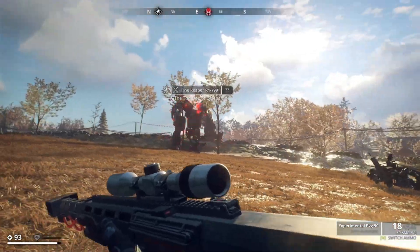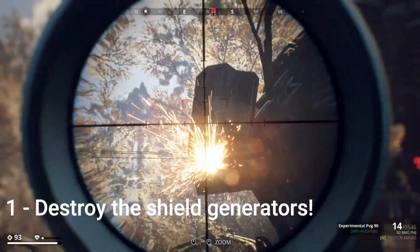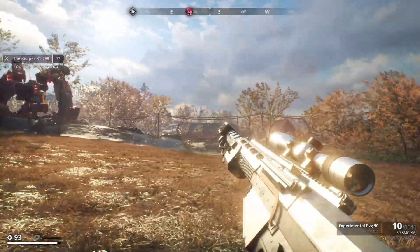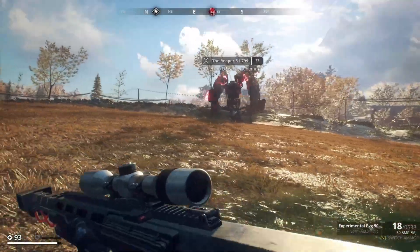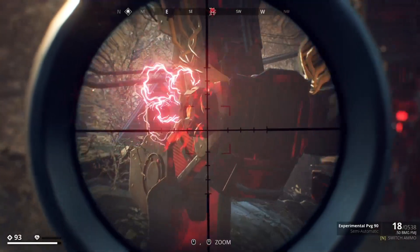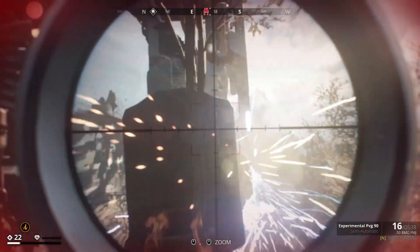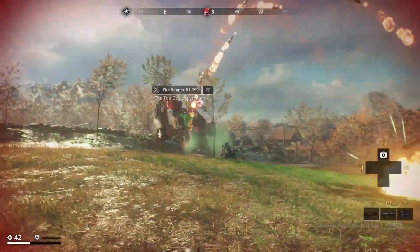Let's start with the combat tips. When you're fighting the Reaper, he creates this red barrier around himself. In order to stop that barrier, you have to shoot the 4 points of generators on his body. He's got 2 on his knees and 2 on his upper shoulder areas. You can shoot the ones on the knees through his armor with the experimental PVG.